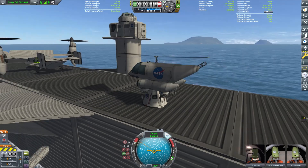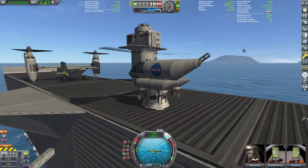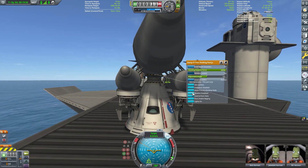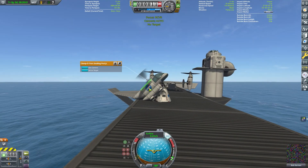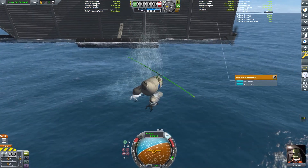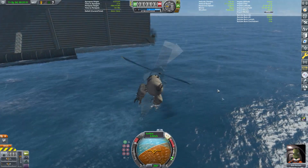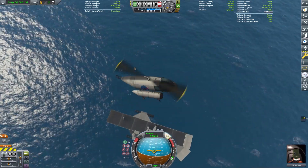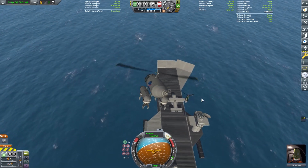I'm hovering over now, and I'm going to undock it. I didn't realize it's on the bond craft — I forgot I shut down the rotors, so we immediately had this happen, which was 100% intended, you can believe me. Now we're just going back and then onto the carrier.